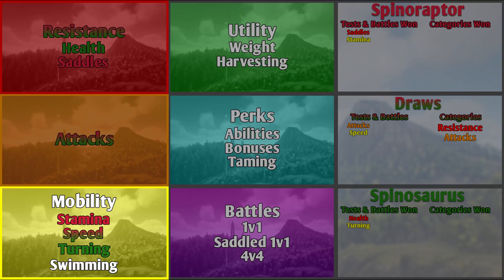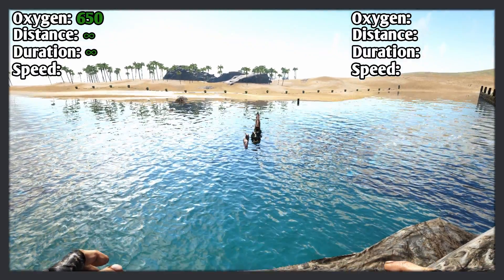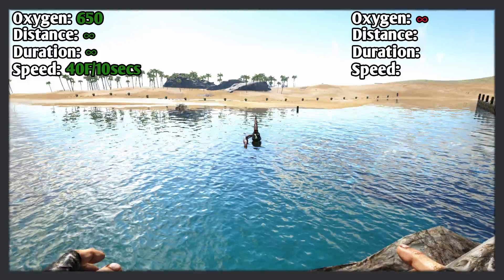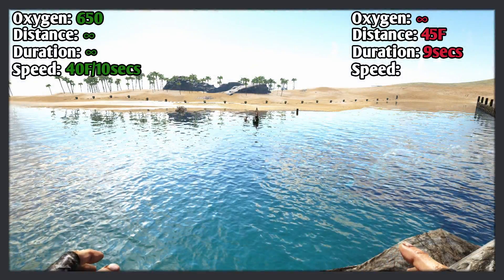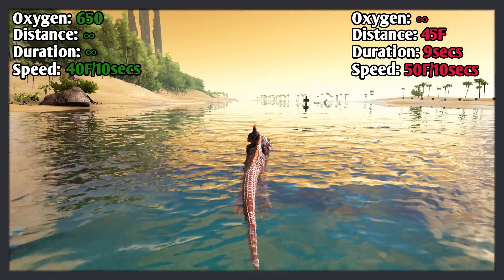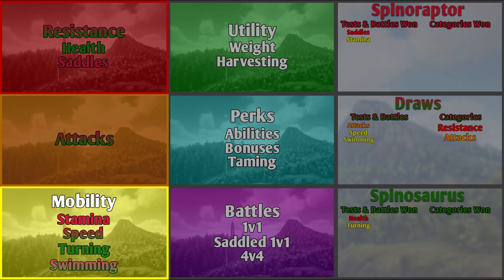The final test in mobility is swimming. The Spino has 650 oxygen and doesn't use any stamina while swimming, with a speed of 40 foundations per 10 seconds. The Spinaraptor has no oxygen stat, so it never loses oxygen. It can swim slow or fast; when swimming fast it does 45 foundations in 9 seconds — a speed of 50 foundations per 10 seconds. You can also jump in and out of the water on the surface, preserving stamina. It can swim for 15 seconds when jumping. The swimming test is a draw: the Spino is better for long-distance shallow swimming, and the Spinaraptor is a speedy mount for deep-sea dives.